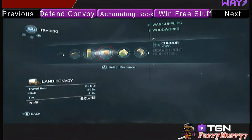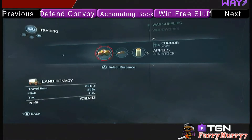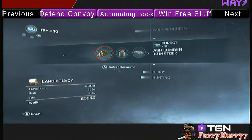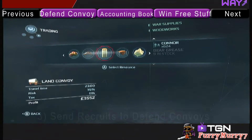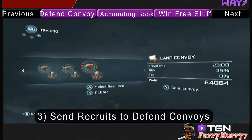Remember, you need to watch your risk percentage, because your risk percentage will tell you if you're going to succeed or fail. The other method I'm going to show you is by sending your assassin recruits to defend your convoys if your convoys get attacked.